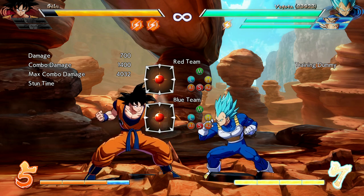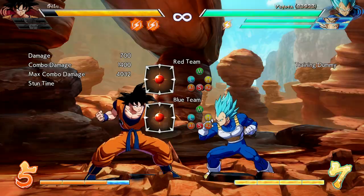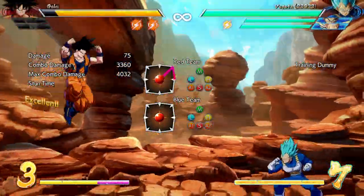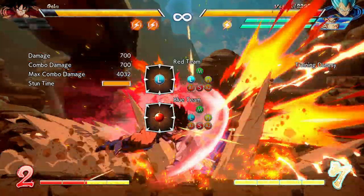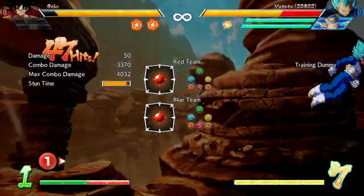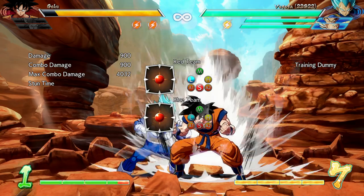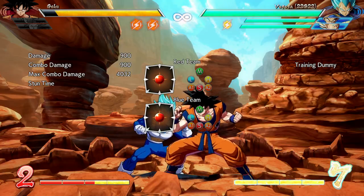You do the 20x Kamehameha in the same way as before: finish the combo, hold down the S and H buttons, and Goku will perform the Kamehameha. Let's take a look — one, two, three, four, five, six, seven — this is the 20 times Kamehameha. It's worth mentioning that this finisher uses one bar of your energy.